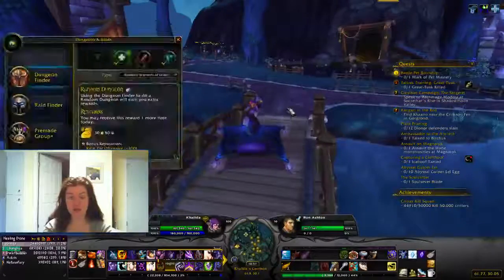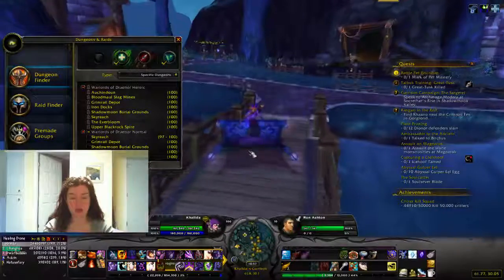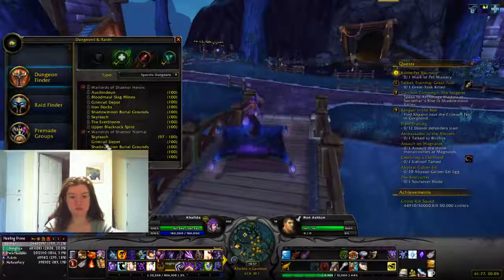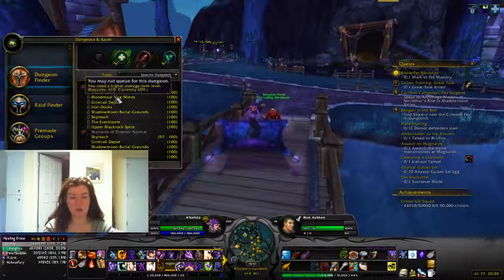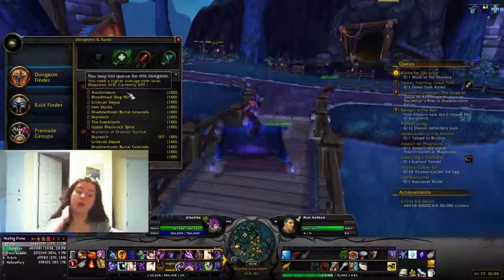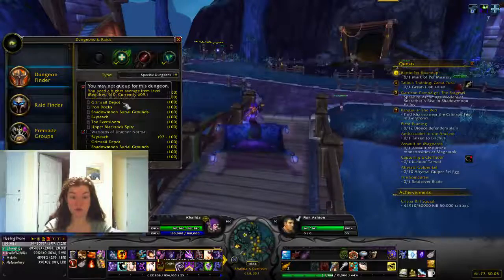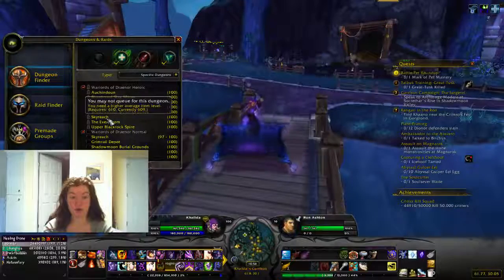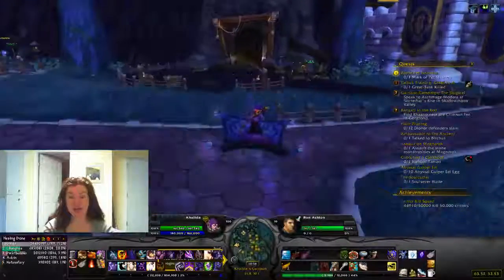In terms of dungeons, I can't queue for all of them right now. You unlock dungeons as you level, and some I can't do anymore because they're tuned for lower levels. Same with the Black Slid ones. I can do the Green Wheel Depot, can't do Iron Dog — you get that one while leveling. I can do the Burial Balance, Skyreach, the Everbloom, and Upper Black Rock Spire.